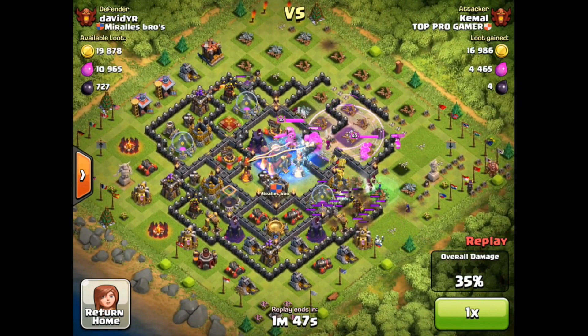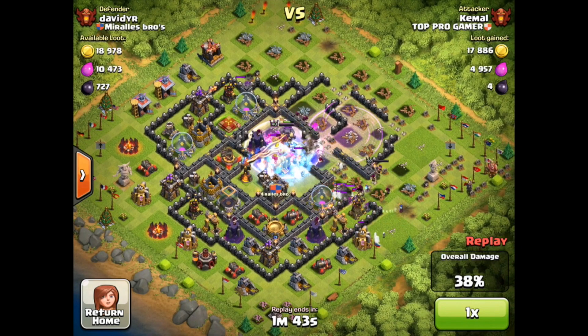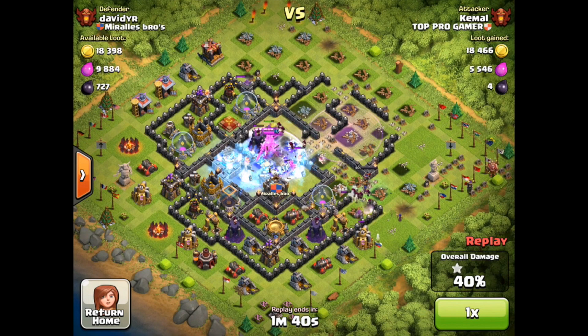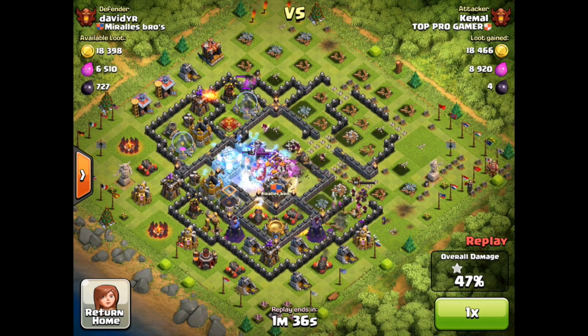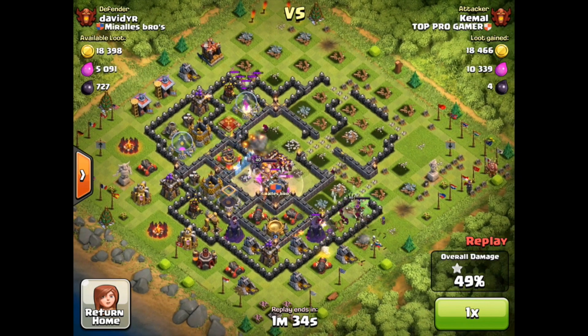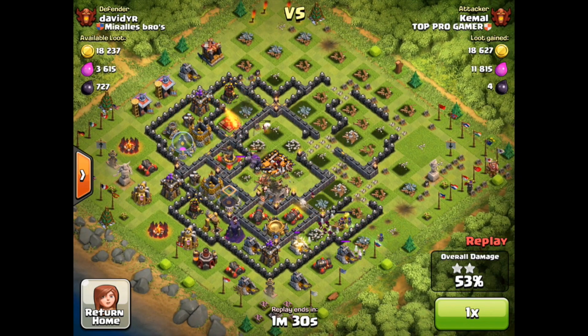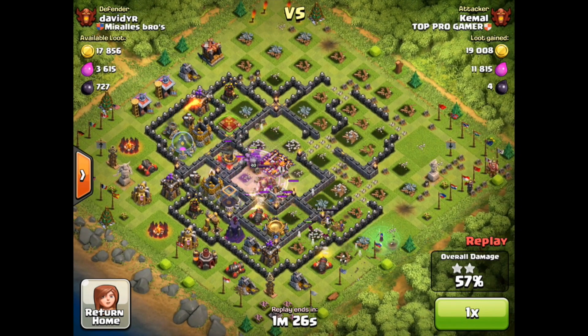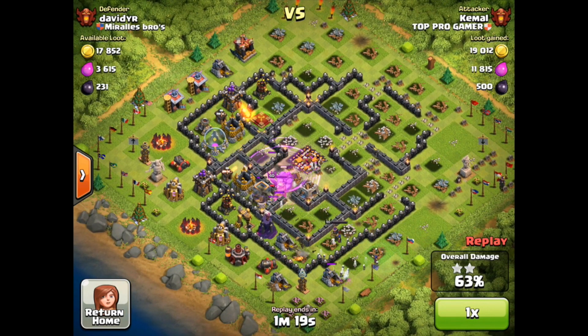I raged that area so the king could go in. The wall breakers had already gone in — I dumped about 10 to 12 wall breakers to get through. The king demolished the town hall, already got my one star, and is sweeping across the middle. The queen is sweeping across the bottom, picking off buildings. I ran out of wall breakers so the king has to break through walls manually — I raged it again, and basically at this point I can't lose the fight.